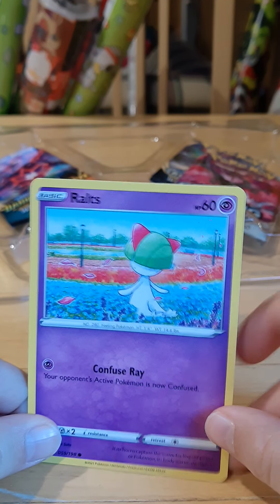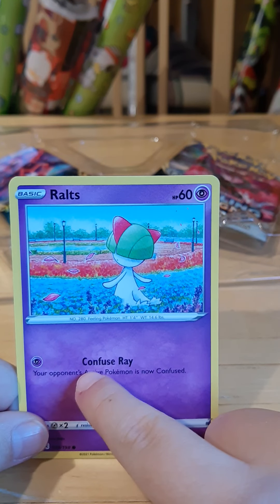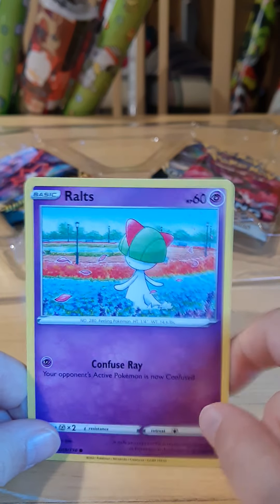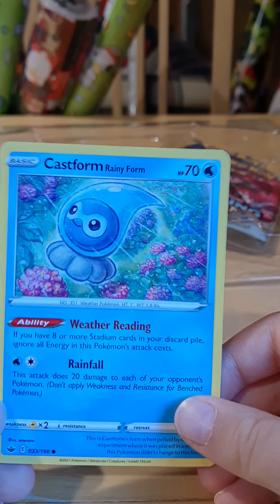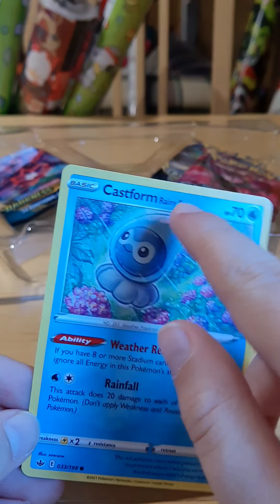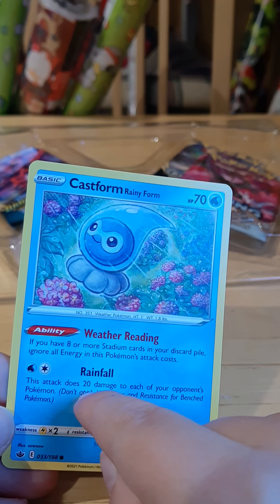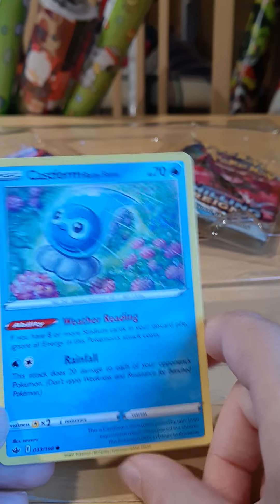We have a Ratliss — they're not really that powerful. Most of the time they only have Confuse Ray, which makes your opponent's active Pokemon confused. This next one I've really been wanting to get: a Castform, and now I finally have one. It looks like it's Rainy Form. It has Rainfall, which does 20 damage to each of your opponent's Pokemon — that's a pretty good amount of damage.